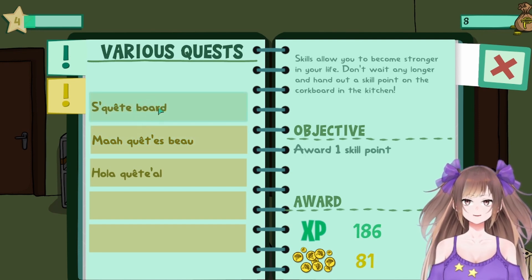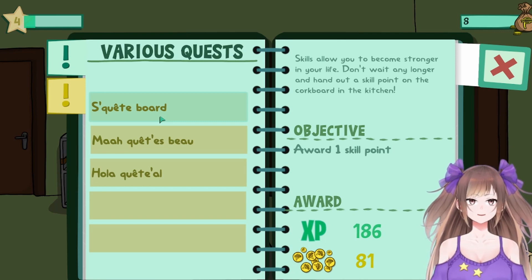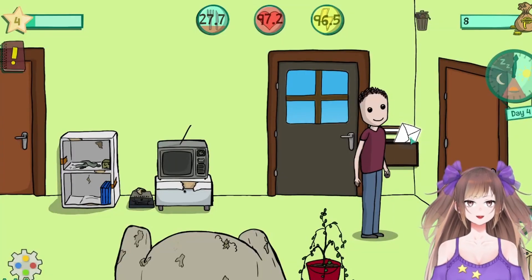Award one skill point — skills allow you to become stronger in your life. Don't wait any longer and hand out a skill point on the cork board in the kitchen. Okay, I will do that.